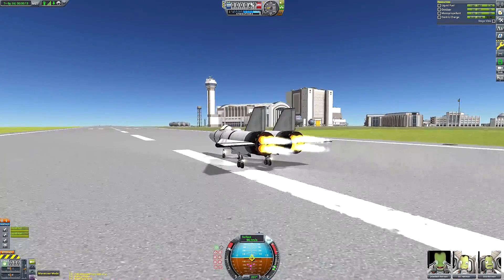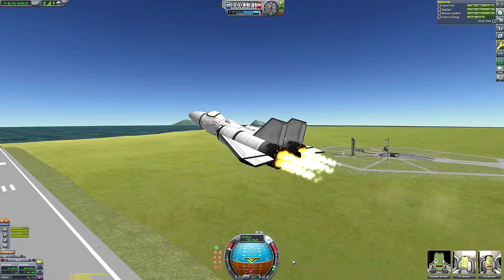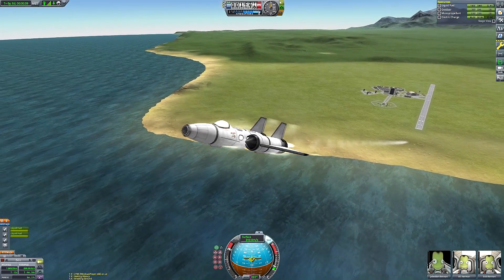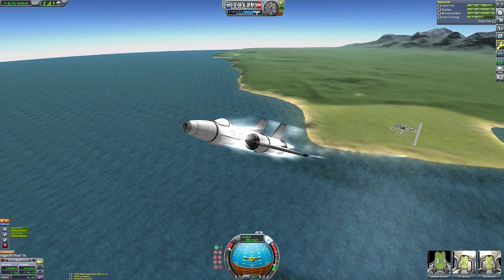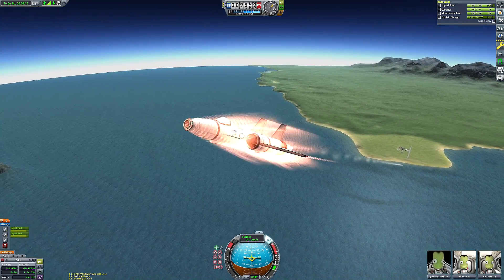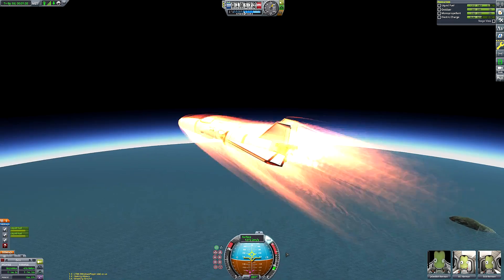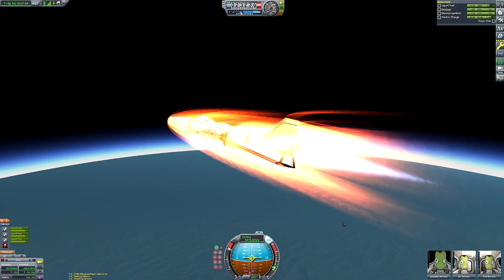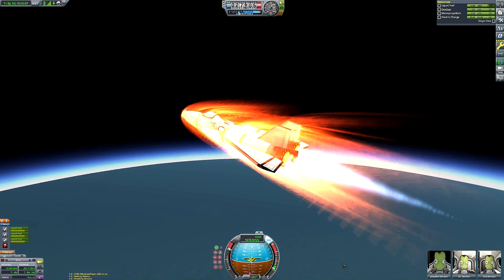Let me quickly discuss the SSTO ascent profile. We're going for basically holding about 20 to 30 degrees on the nav ball. With my bigger, less efficient SSTOs with much poorer thrust-to-weight ratio, I tend to fly flat at sea level until we reach 440 meters per second, which is the point at which the rapier becomes a lot more powerful. However, as you can see, this thing has excellent TWR. We can hit that magical 440 meters per second barrier during the ascent, which is why I was able to have quite an aggressive ascent profile.